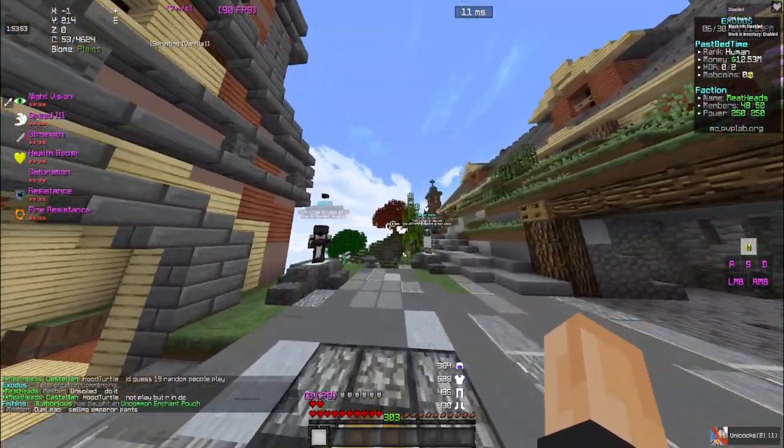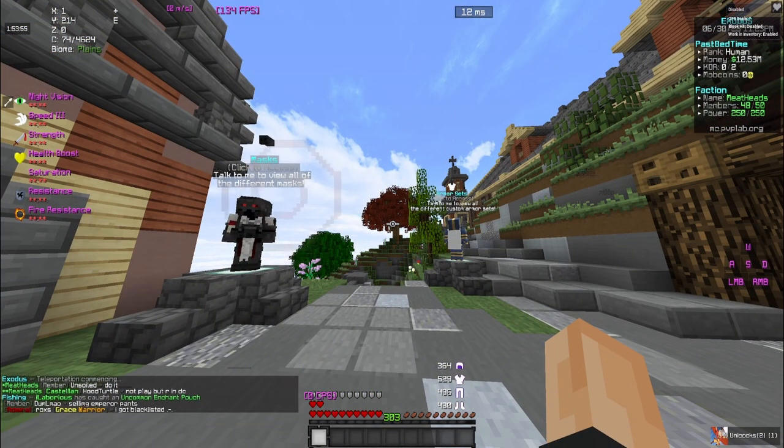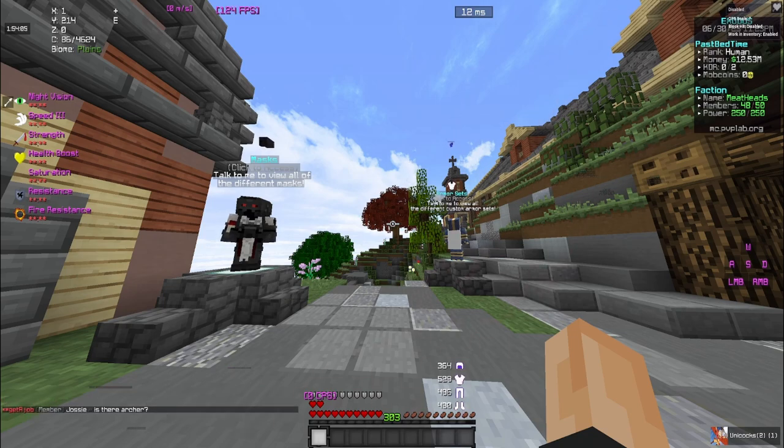When you first join PvP Labs, you're going to be greeted with a little menu and it's going to give you a bunch of different kits to choose from. I recommend choosing Fighter, or you can choose Arsonist as your kit, and you'll have a bunch of different effects for the entire map.